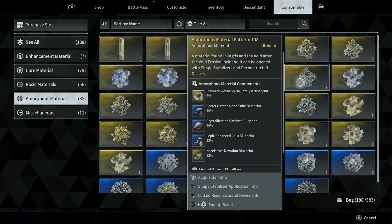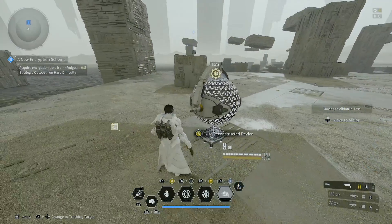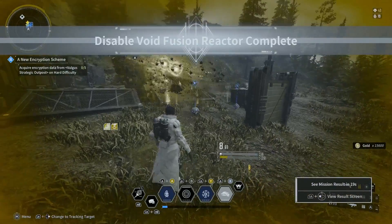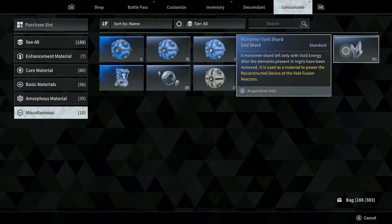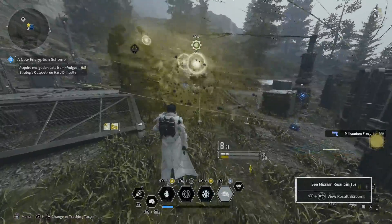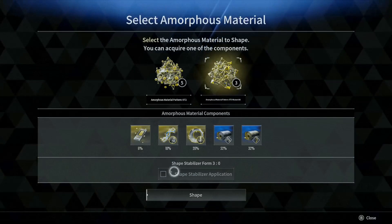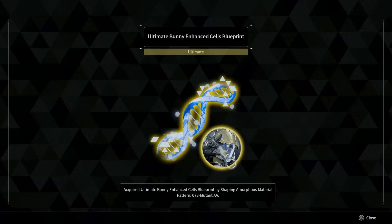Some of the best loot requires an item called Patterns. You use Patterns in a reconstructive device, which can only drop after you kill a boss — either from Intercept Battle or a Void Fusion Reactor Boss. Void Fusion Reactor Bosses can be found in every region, and you need the materials farmed from Void Missions or Defense Operations in order to activate those fusion reactors. This is how you will earn some of the best loot in the game.